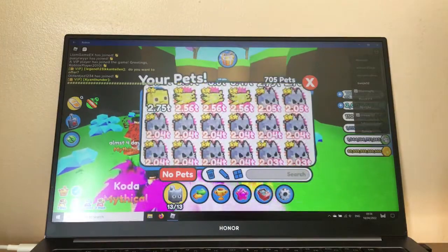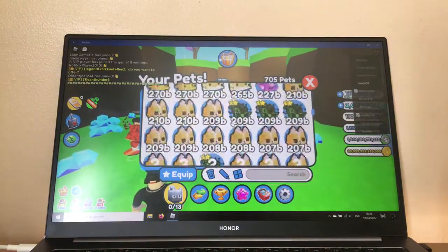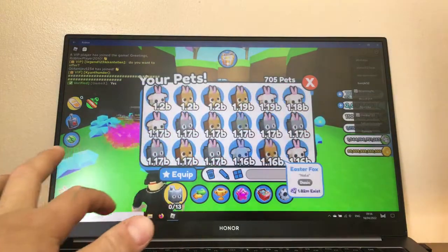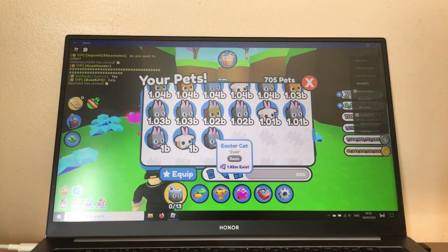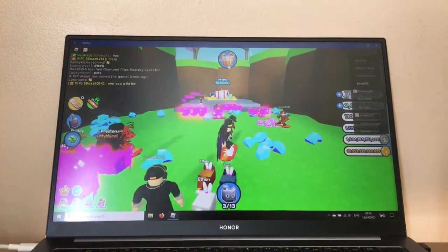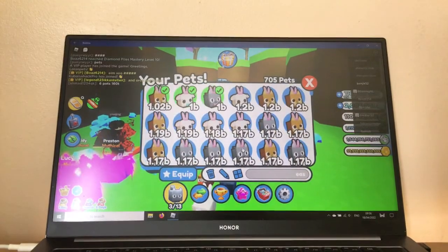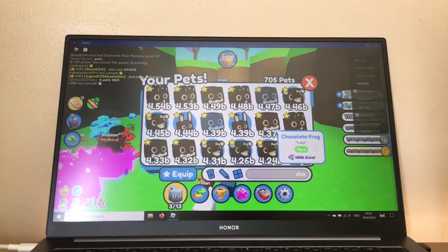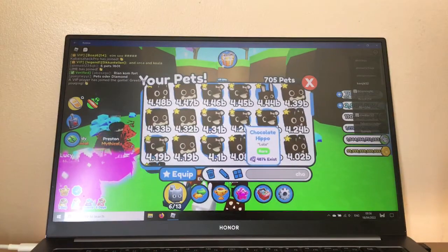We're doing Fantastic Mr. Fox again. Okay, let's go in our inventory and check out these pets — no pets. I'm gonna take all these pets out. They're actually so bad. I'm just gonna type 'easter' here. Yep, there we go — 21 billion? Okay, that's not a lot. I'm gonna equip, equip, equip.